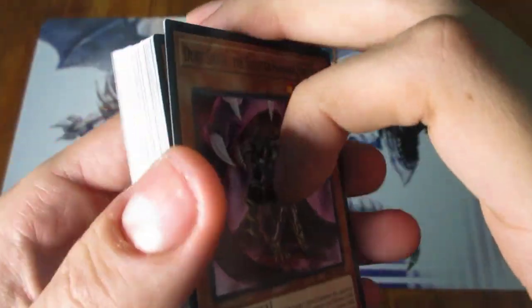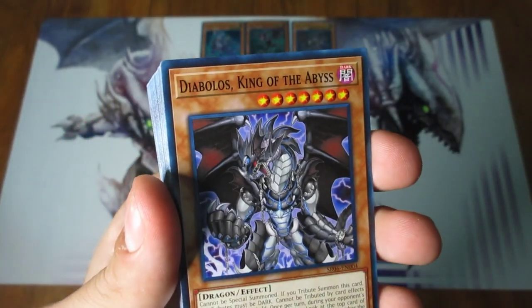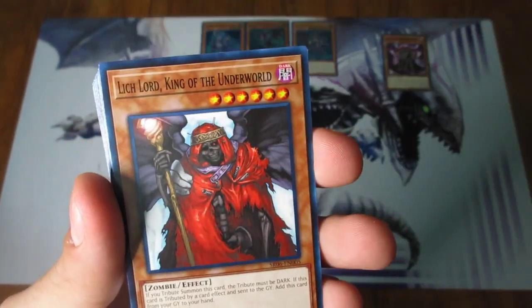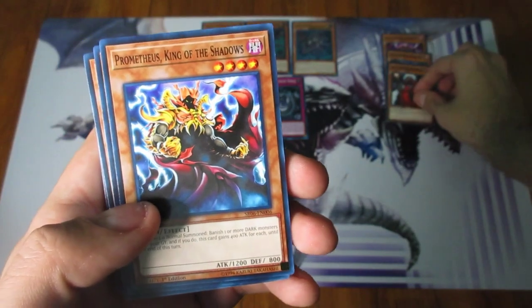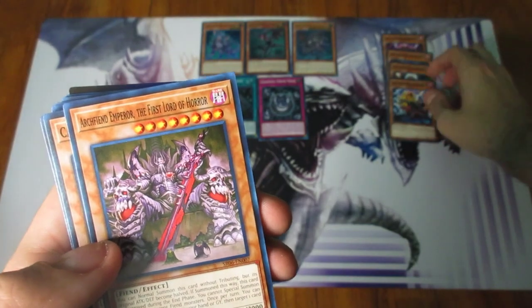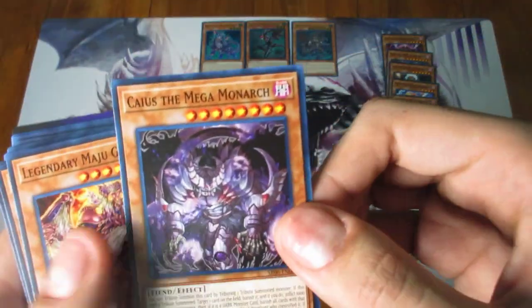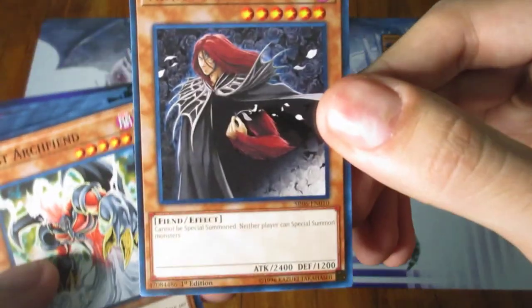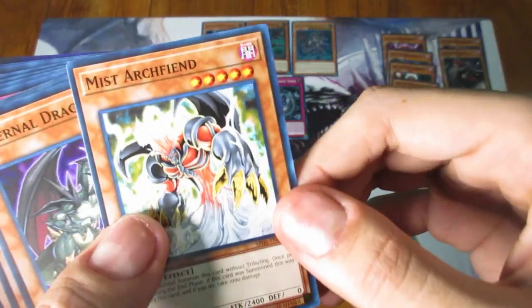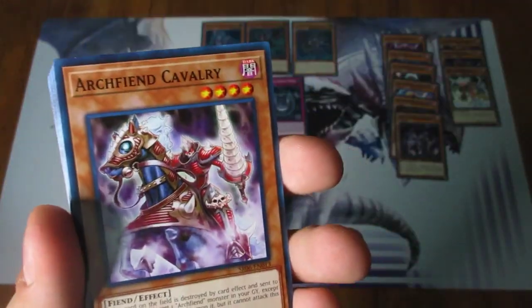Now we're going to move on to our commons here. So we are going to start with Duke Shade, the Sinister Shadow Lord. And we got Diablos, King of the Abyss. Lich Lord, King of the Underworld. Prometheus, King of the Shadows. Archpean Emperor, the First Lord of Horror — I like that artwork, it's crazy. Caius, the Mega Monarch. You do get a Mega Monarch in here, pretty cool. But I don't think you get the regular Caius — that's interesting. Legendary Majugarzet. Vanity's Fiend — that's one of the older ones. Mist Arch Fiend — get some Arch Fiends in here. Infernal Dragon — also a bit of an older one.